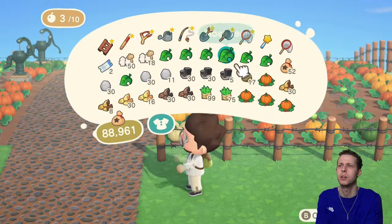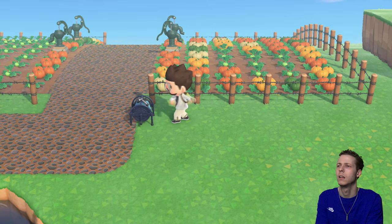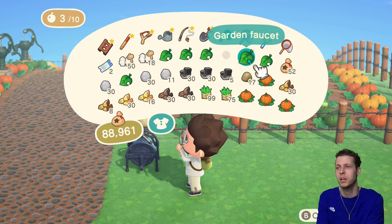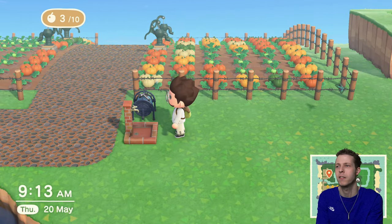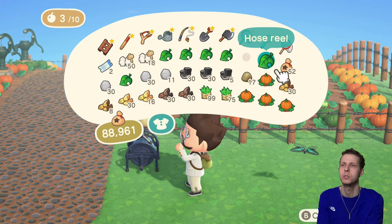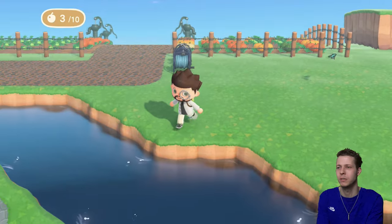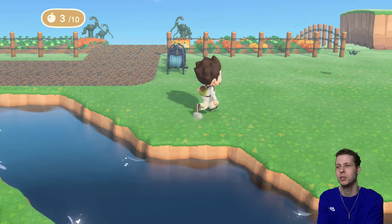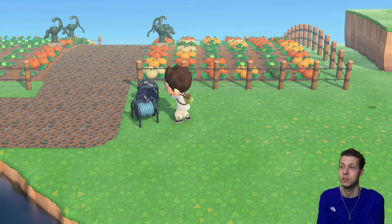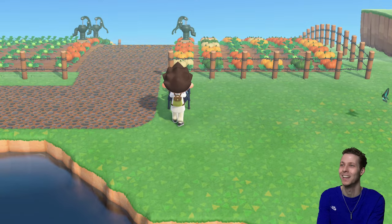I'm going to place a couple of garden hoses over here — just two garden hoses. Even though they're not connected to anything, we can just pretend they're very fancy garden hoses and we can pretty much pretend we're placing them into the river and using the garden hose to water our pumpkins. Even though we can't actually do that.